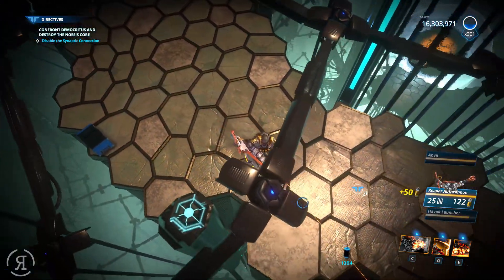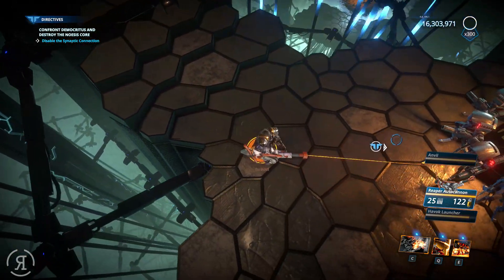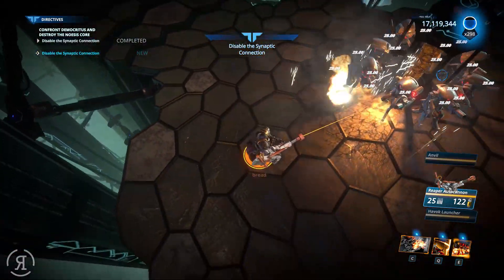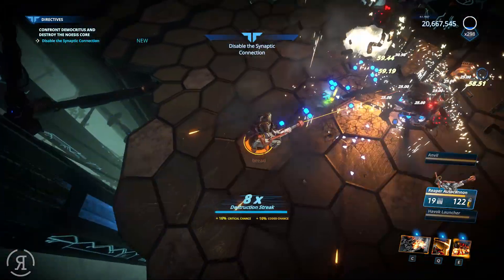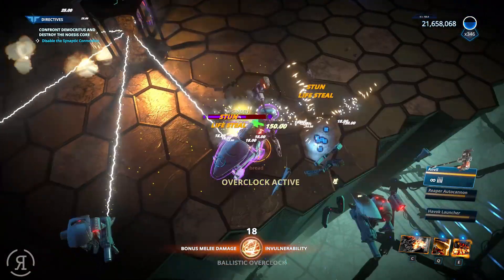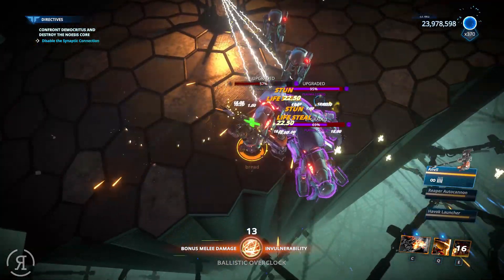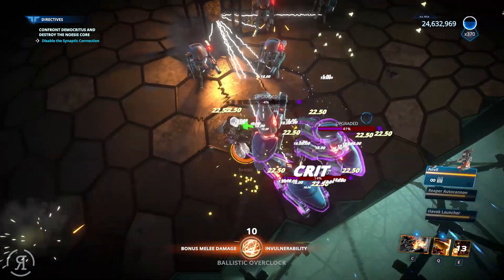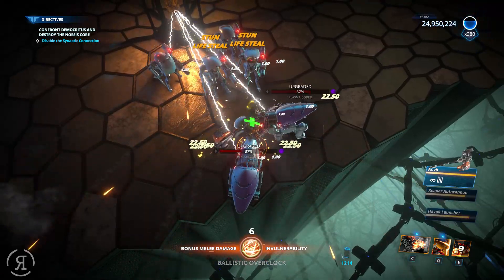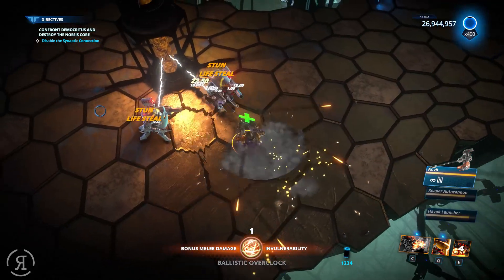Overclocks are very powerful pickups and you don't really want to abuse that. We're going to take out all these guys and then we're going to get a huge amount more coming in. Here's one of my favorites, especially for Vanguard — because he has melee he is just going to be spinning around, dealing so much damage while also stunning and life-stealing at the same time. The whirlwind is very nice.